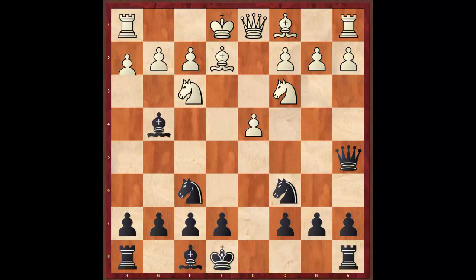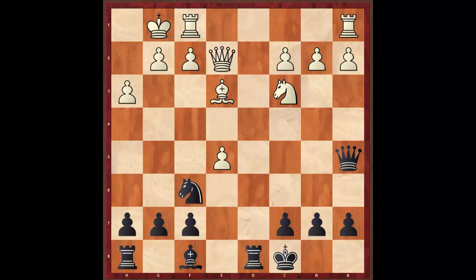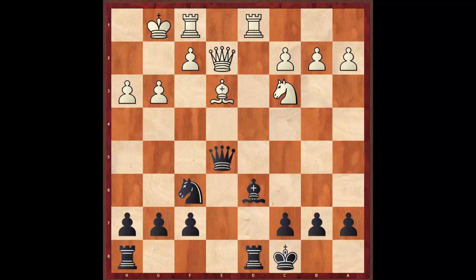After all these exchanges, did white make a real mistake? The answer is no. So in this position I thought I was better, but I'm not. It's simply equal. My main mistake in this game is I push too hard. My opponent played Queen c4, and I'm thinking I'm better.